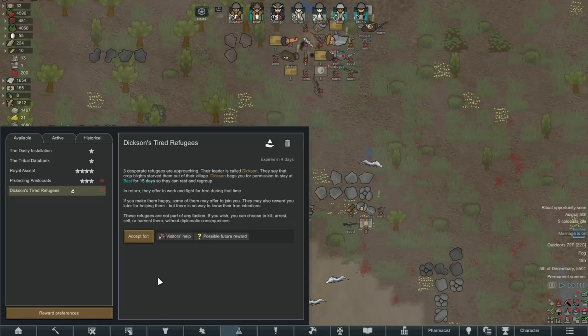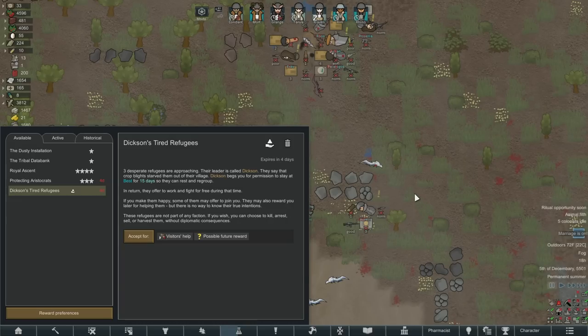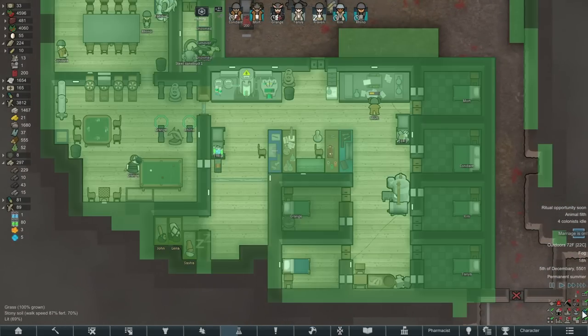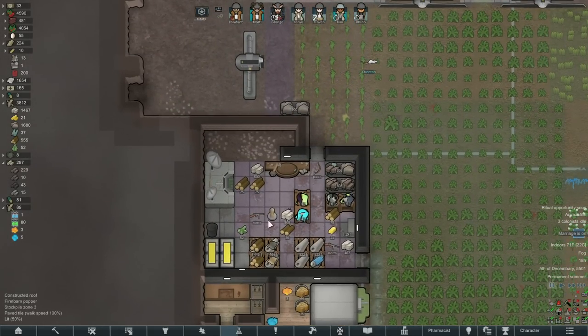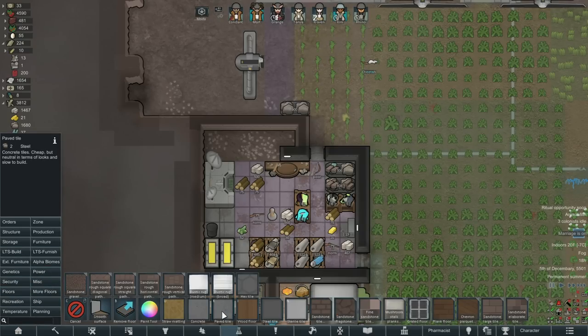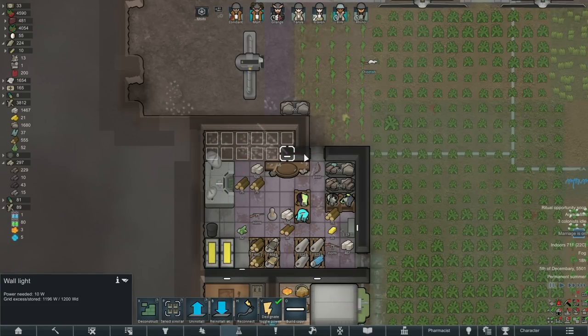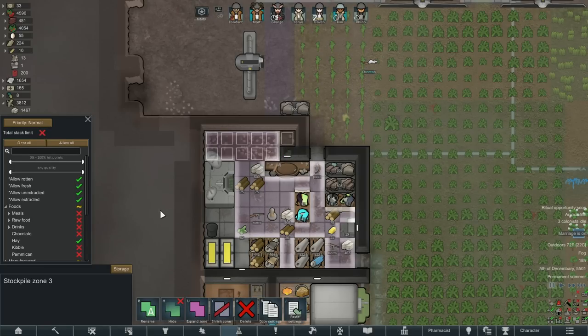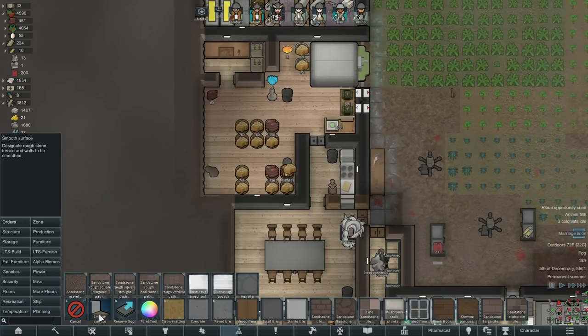Refugees — they want to stay here for 15 days, they'll work for free. Sure, I'll get that set up. I'm just moving some walls around in here. Can I make you guys a nicer looking place? What about this whole area going on here — tile. Let's put some more flooring in here. There we go, make that a little bigger for no particular reason. This is just like locked-in busy work, you know. I could put them in barracks down here and make it a nice barrack too.